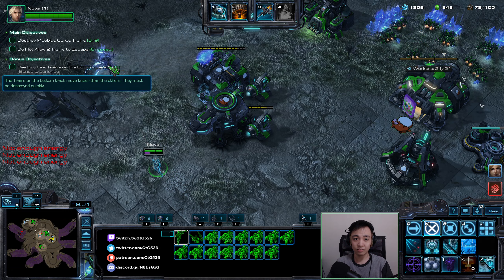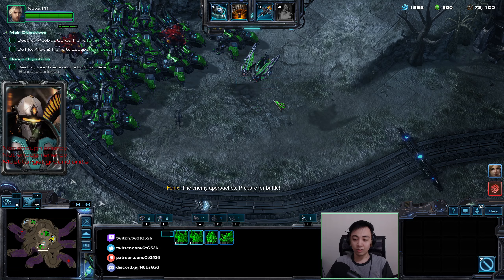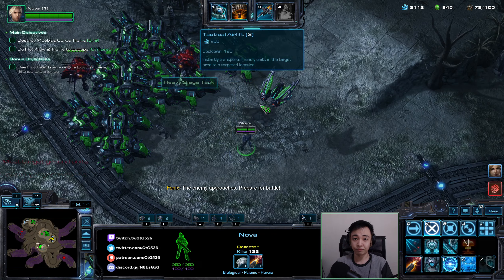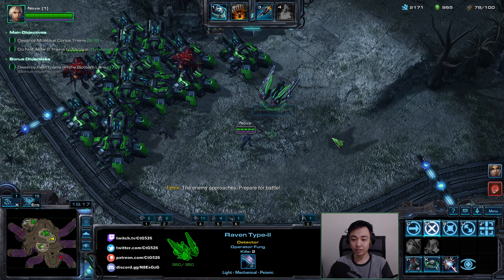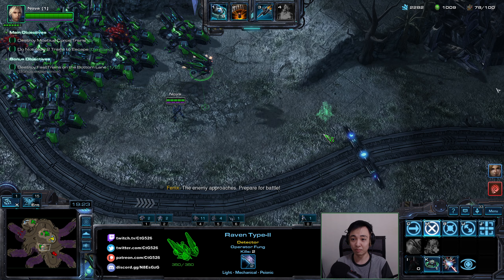This side is fine. A Hybrid — what is that thing doing there? We'll take damage. Have 3-3 yet? It's on the way. They can see my Nova, so Nova should have no problem baiting them in.